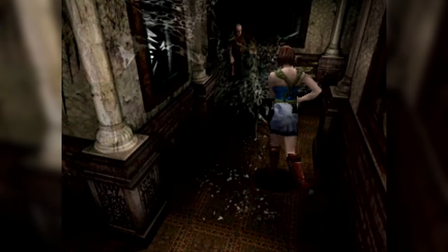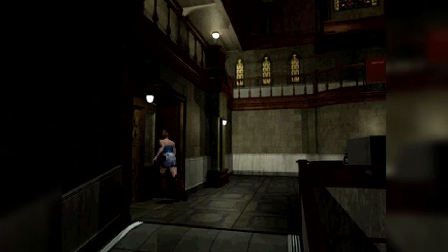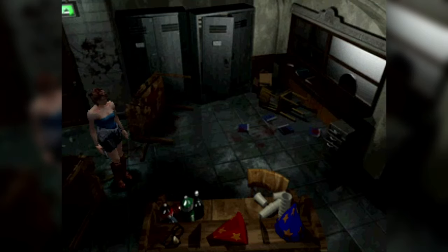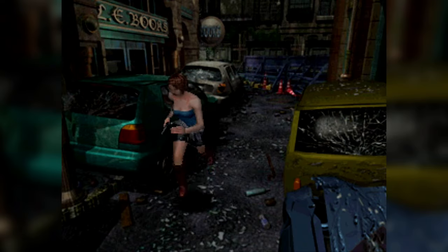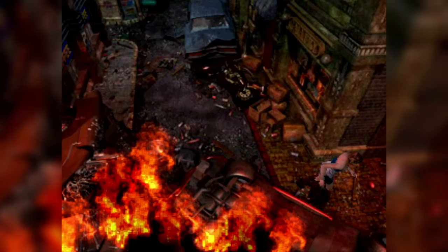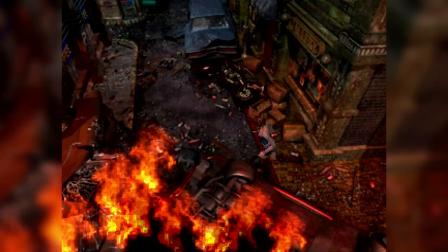The designers had to work within the limitations presented to them and pulled off something great. They reused many assets from the original RE2, which came out only a year prior — but so did the remake. Director Kazuhiro Oyama and his team were tasked with creating a more obtuse vision of Raccoon City right as everything was about to go to hell.